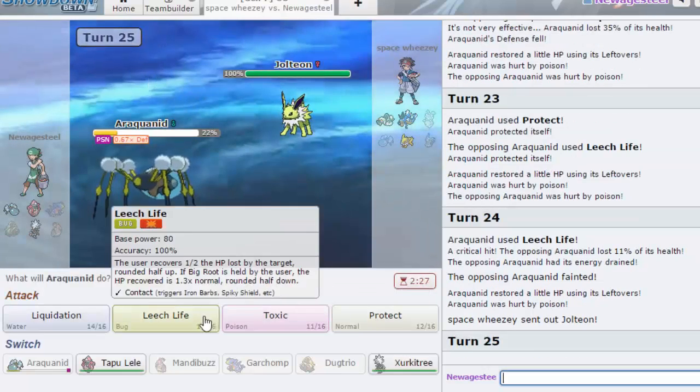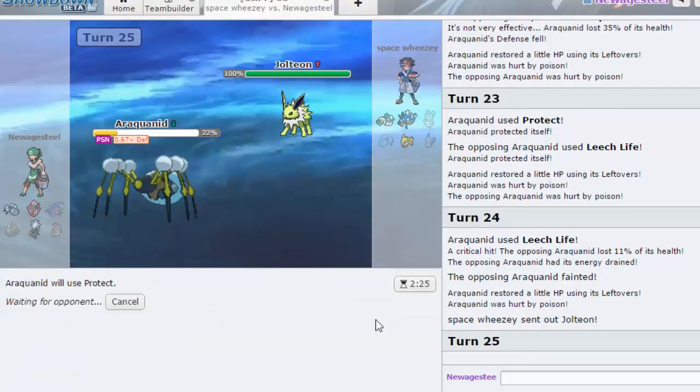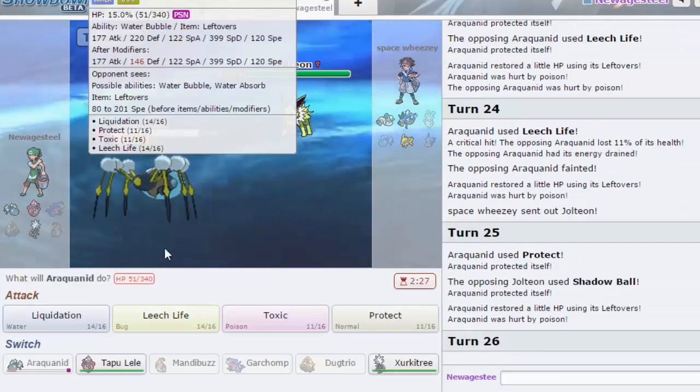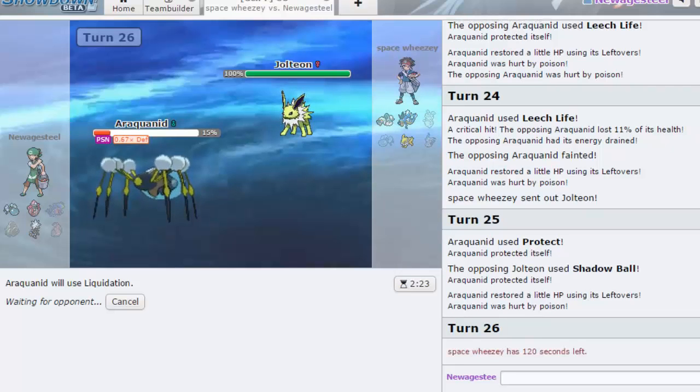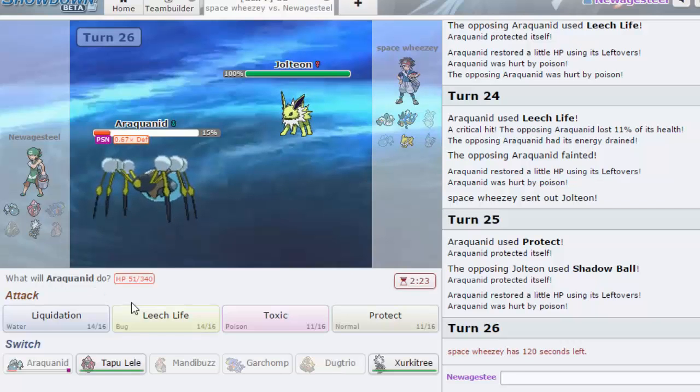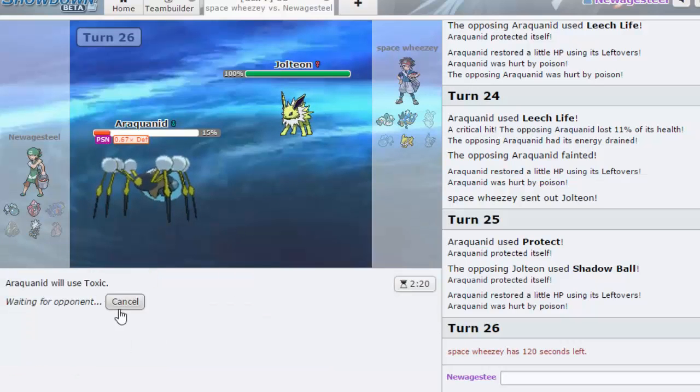I don't take the Shadow Ball as well. I'm gonna Protect here — I want to see what he wants to do. He is locking himself into Shadow Ball now. I'm gonna go into Tapu Lele and just go for Psychic because I feel like that could knock him out and he shouldn't be able to knock me out with Shadow Ball. Yeah, he doesn't knock me out. Since he didn't Mega Evolve he doesn't have a switch — yeah, that knocks it out. I'm actually gonna go for Toxic in case he decides to switch.